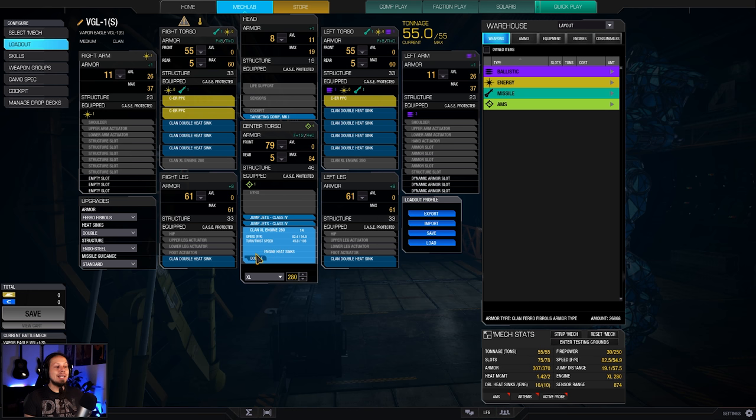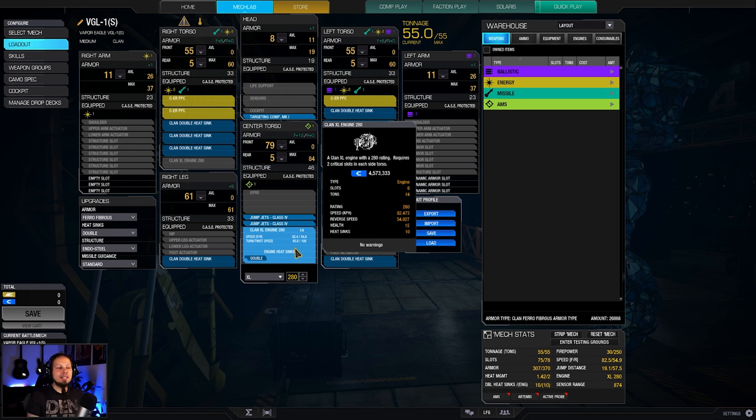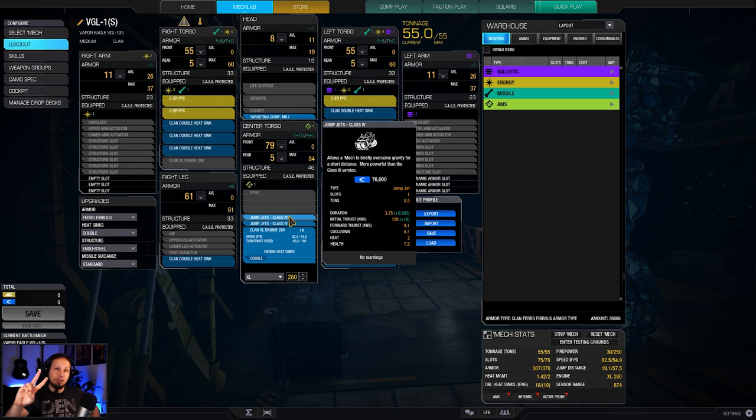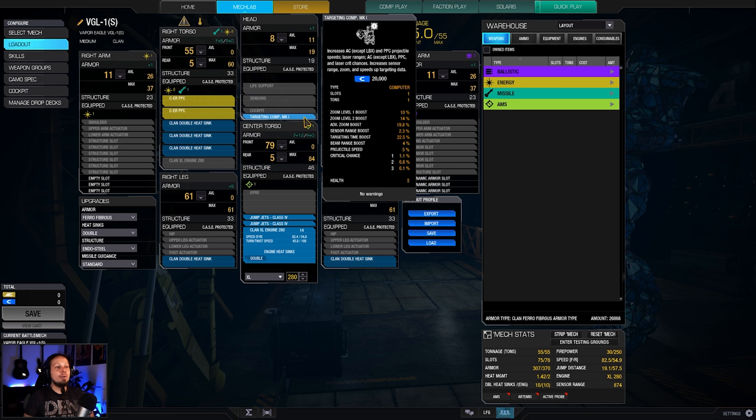It deals 30 damage pinpoint, and then 15 damage splash on top of that — that's super cool. We are running an XL Engine 280 for quick switches on flanks. We are running 82 KPH. Of course we have two jump jets, and I'm also using a targeting computer for a bit of a better zoom boost, as well as 5% more projectile speed. That makes it so you don't have to lead your shots so much, and you can be quite easy with the targeting.